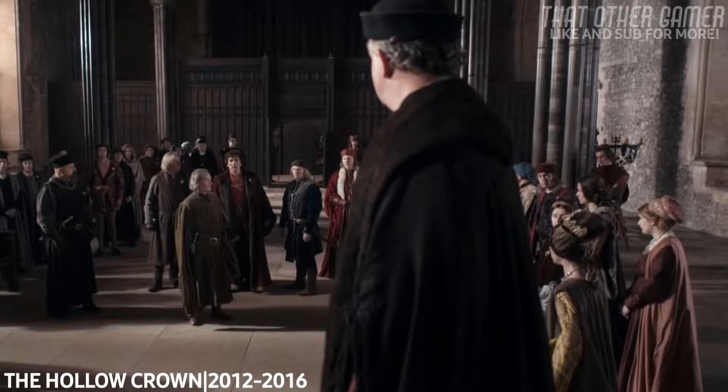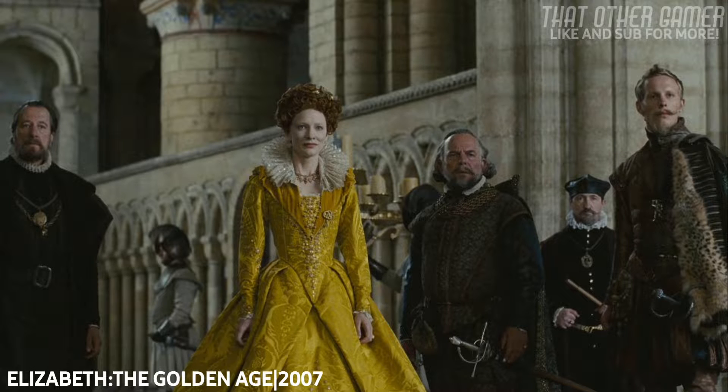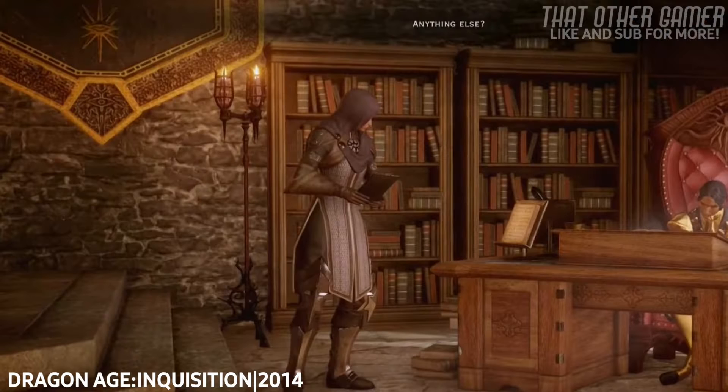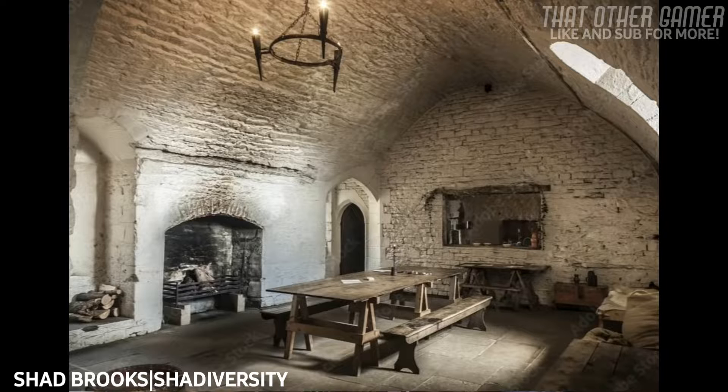We see in a lot of TV shows, film, and even in video games that far too often, the interior walls of castles, manors, and even churches are depicted as just being gray bare stonework. Yes, in real life a lot of them are, but an equally large portion of them, according to medieval artwork and real-life examples, show that they could also be whitewashed.